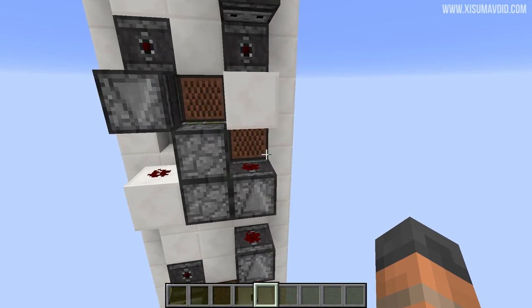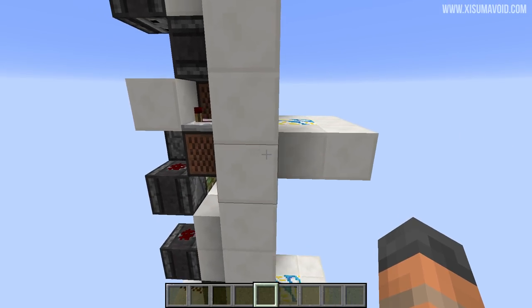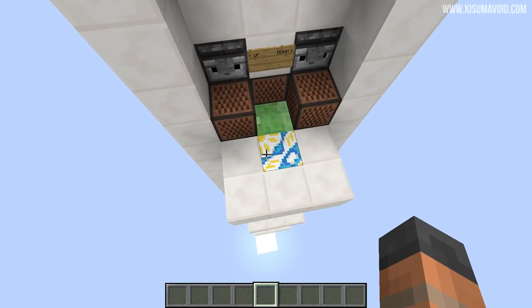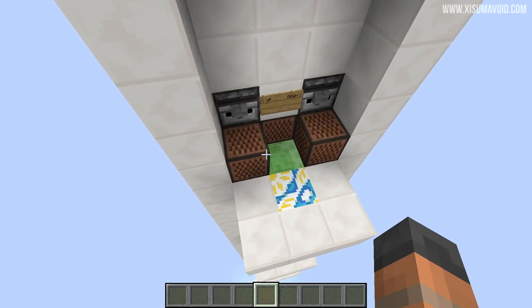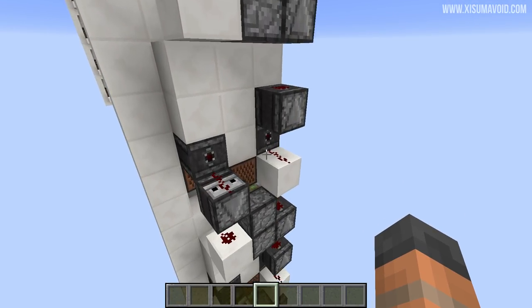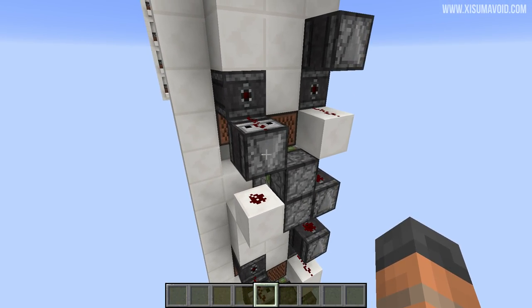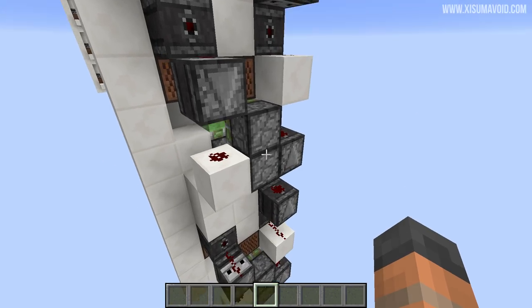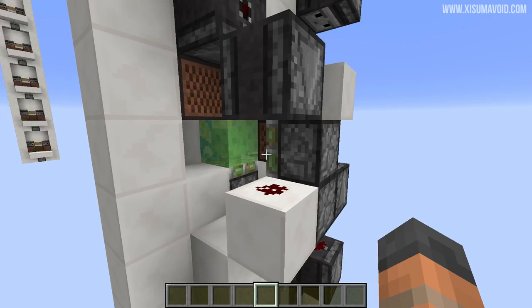It is three blocks across, three blocks deep, and perhaps you could argue that the block at the front is part of that as well, since you need an immovable block in front of the slime block. Going back around to the redstone, you can see there is not a lot of redstone being used here. The observer blocks might be a little bit pricey because they cost some quartz, but probably the most expensive things are the sticky pistons and the slime blocks.